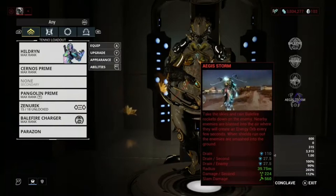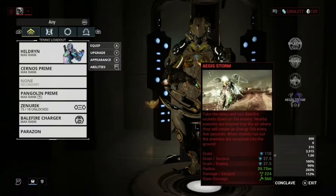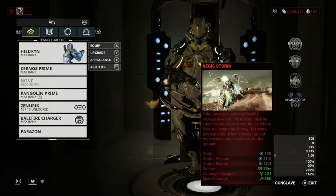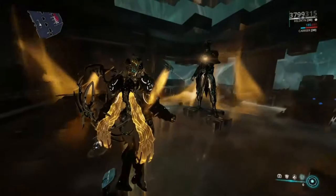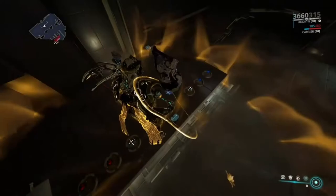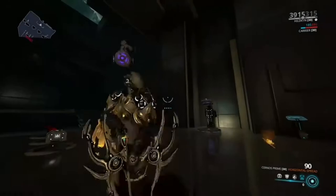Haven does decent damage to take out low-level enemies. Next is Aegis Storm — this is basically a crowd control ability. You take to the skies and rain Balefire rockets down on enemies. Nearby enemies are blasted into the air and create an energy orb every few seconds. When shields run out, enemies are smashed into the ground. Basically you go into the air and you see the aura around you — that's where enemies get affected — and this will drain your shield. The higher you go, the smaller the aura but the more damage you do.